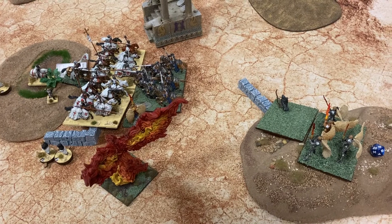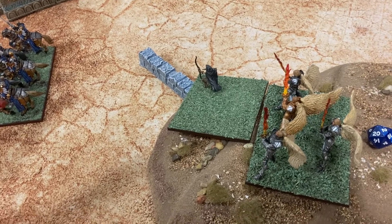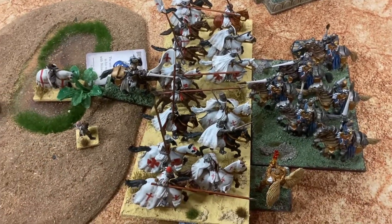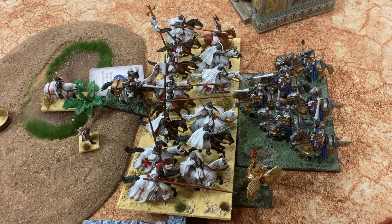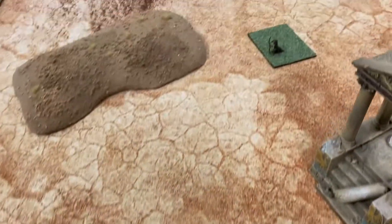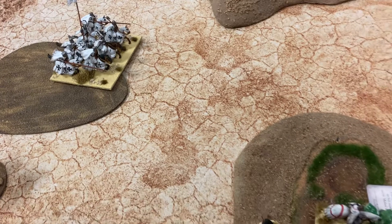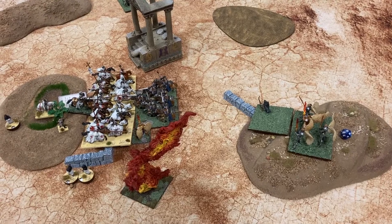Turn four for the Basileans: the Alohi and archers charged the chaplain and managed to kill them. Julius, the paladin, and paladins charged the paladins — didn't manage to kill them; very lucky, they only rolled a three on the nerve. My paladins are still alive. He flamed the archers and killed them. And these sneaky girls shot at my men-at-arms and killed them — needing 16 and they rolled a 16. Scary.